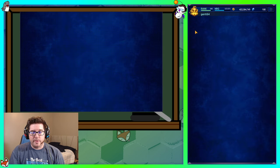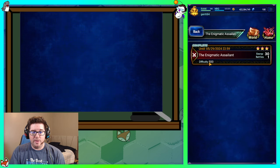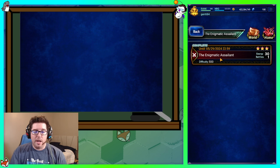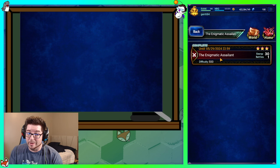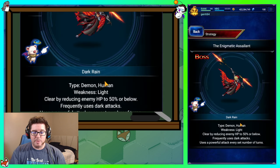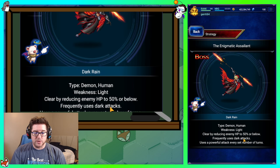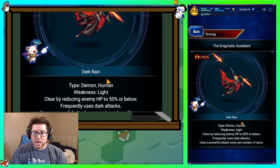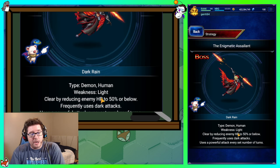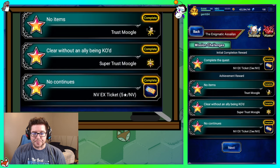Next up is Enigmatic Assailant — the fight against Dark Rain. This one is difficulty 500, so technically a little bit harder, although in my opinion a lot easier. It's a demon/human type, weak to light. You need to reduce his HP to 50% or below. He uses dark attacks exclusively and will use a powerful attack every set number of turns — but we're going to do this quickly enough that we'll never see it. No items, no KOs, no continues — piece of cake.